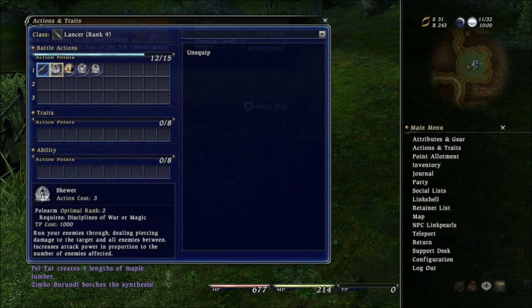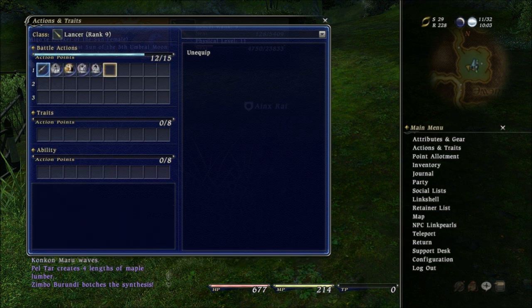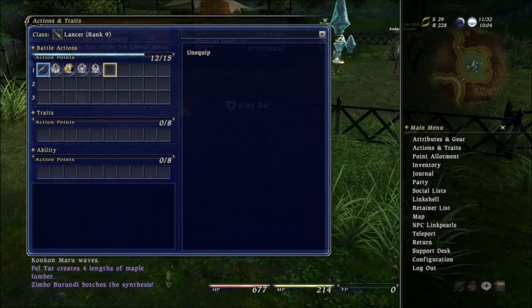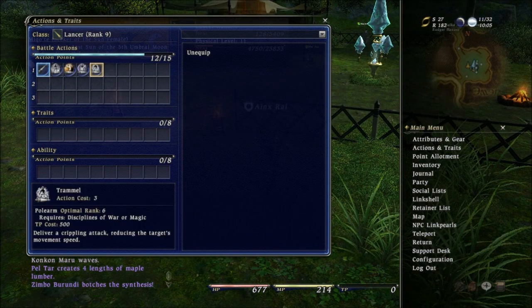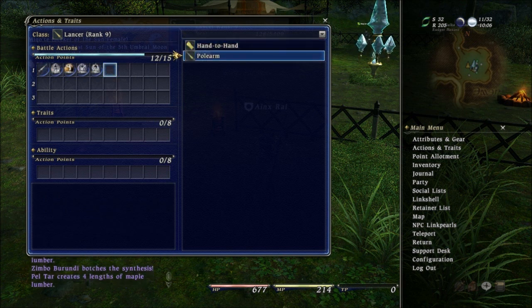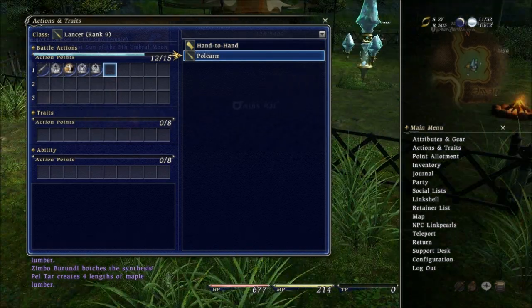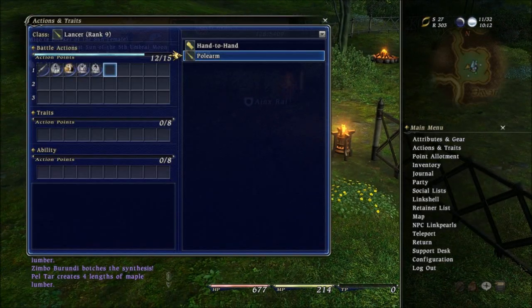Anyway, this menu you use to equip your abilities. When you learn your abilities, they don't automatically appear in your bar — you actually have to add them. Under battle actions, you have 15 points worth of abilities that you can add. So if I want to add an ability, I select it, then go up here and select which class I want to pick it from. If I'm a Lancer, I'll choose polearm; if I'm a Pugilist, I'll choose hand-to-hand. You can mix and match different abilities from different classes because you basically play all the classes on the same character.